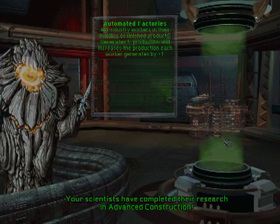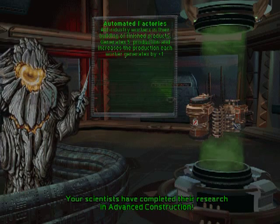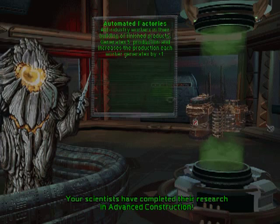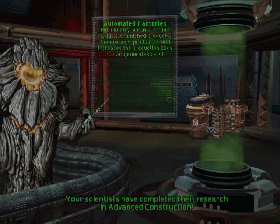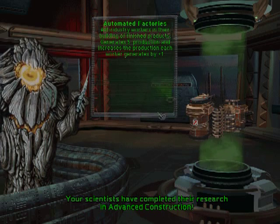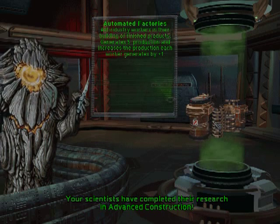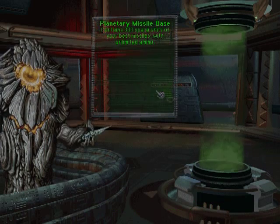This is our first important scientific breakthrough: automated factories. Building an automated factory on a planet gives you two bonuses. First, all people working there get a bonus on their production. But more importantly, the automated factory generates 5 production points on its own with nobody working — the planet gets 5 production points automatically. Very handy and very important.